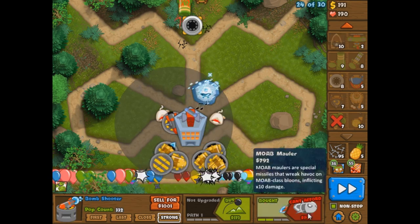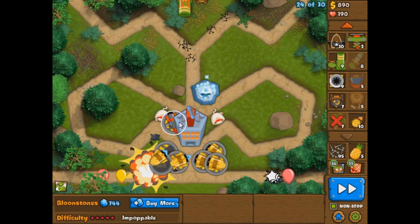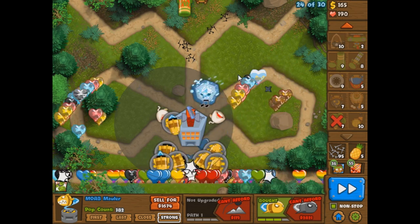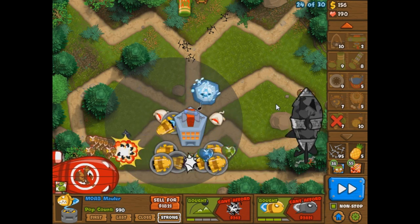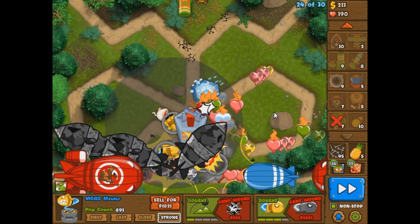If I really wanted to get crazy, I could probably sell my ninja. You know what? Screw this guy — we don't need him anymore. We need to concentrate on that DDT popping power. Here's this guy trying to sneak through my defense, but no — get out of my house! And we took him down. Come on DDTs, get out of here! My ninjas have been boss lately, but I don't know how long that's going to last.